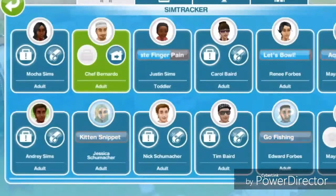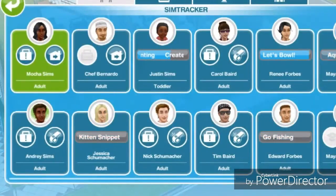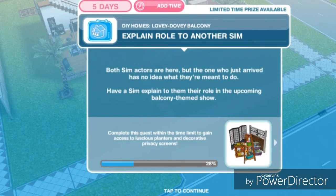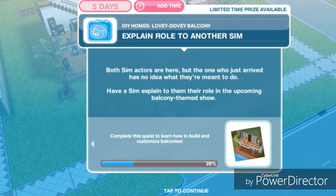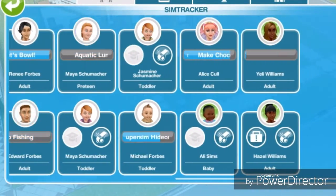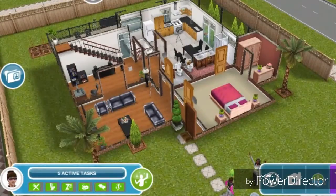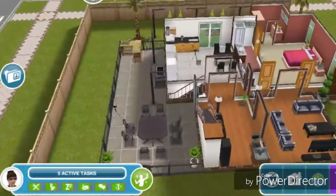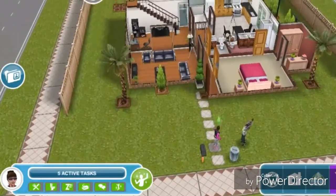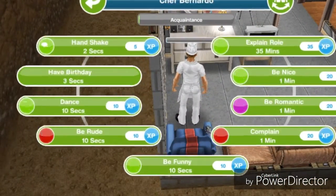Let's use the sim tracker and call over Mocha. Explain role to another sim — both sim actors are here, but the one who just arrived has no idea what they're meant to do. Have a sim explain their role in the upcoming balcony theme show. Let's call over Carol and find Chef, who's in the basement. Explain role for 35 minutes.